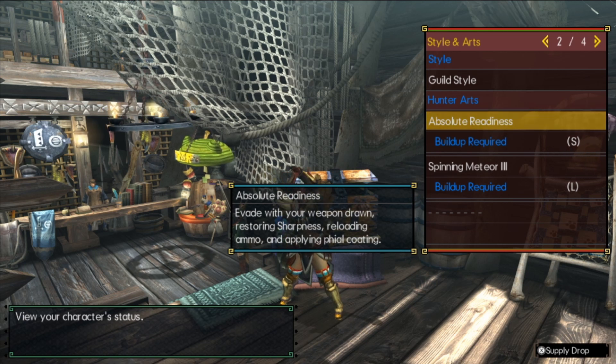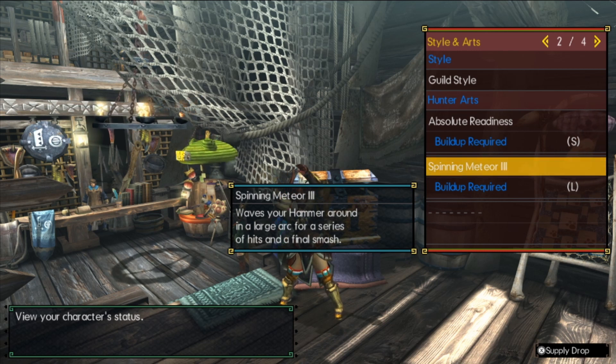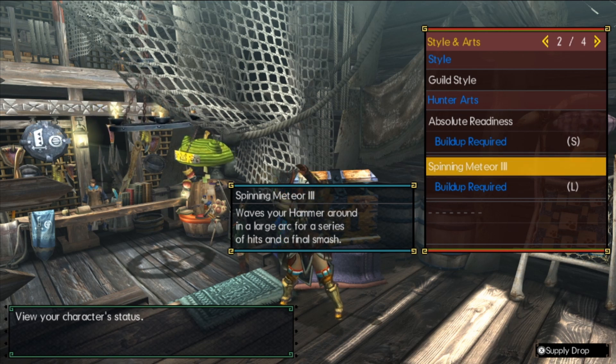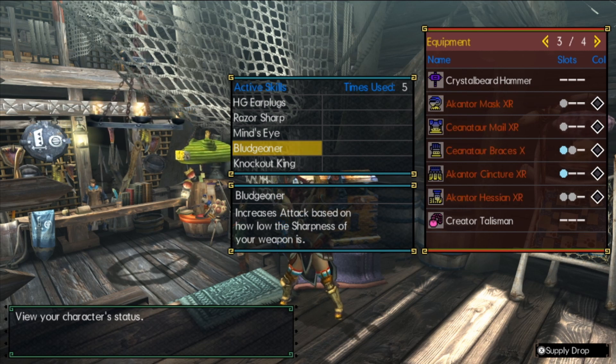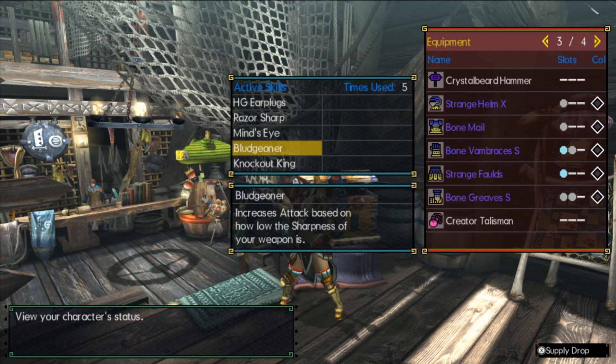Because we're blunt, Spinning Meteor 3 — this technically could be really anything you want to use. I have Spinning Meteor 3 here; you could use whatever you prefer in the second slot for Guild or other styles. The choice of style remains up to you. Since this is a blunt build, we will be rocking the good old Bludgeoner, which increases our attack based on our sharpness level. Since our sharpness is going to be green, this is going to utilize Bludgeoner at its best.